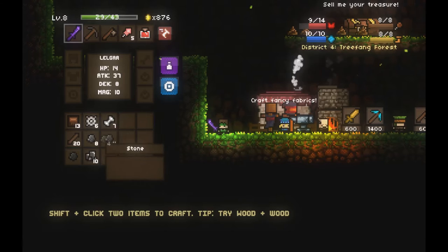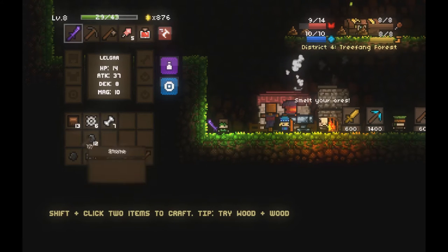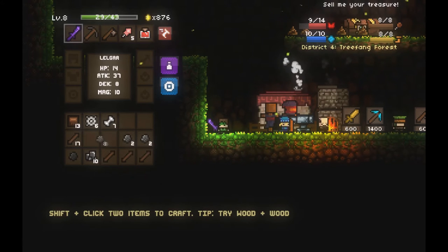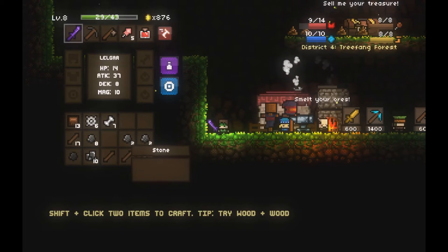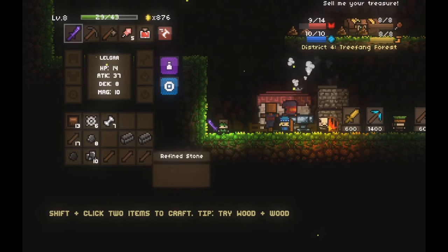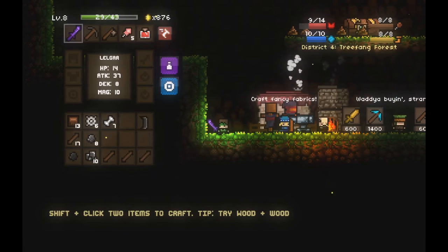Now I'm going to show you how to craft a pickaxe, which is also a tool you'll need. I'm going to show you how to craft it out of stone, which is pretty much the exact same process as wood. Get four stone, put them in stacks, combine those stacks to make refined stone. Combine the two refined stones together and you will get a stone blade.